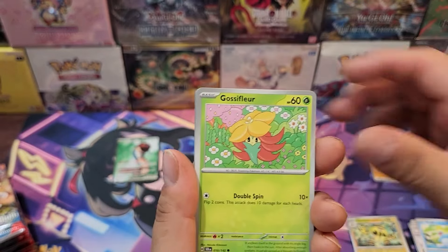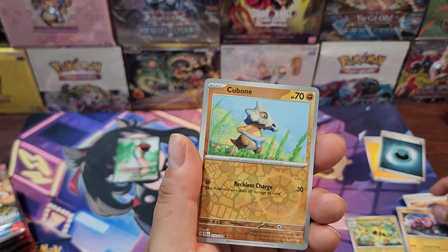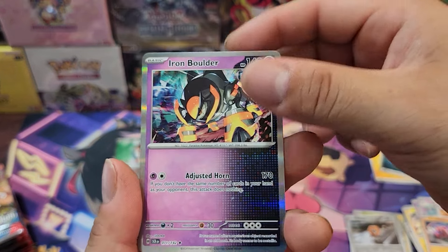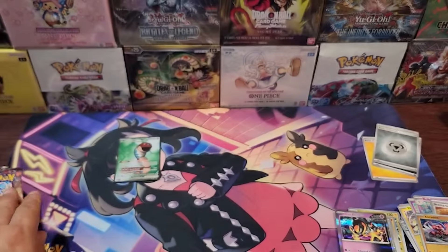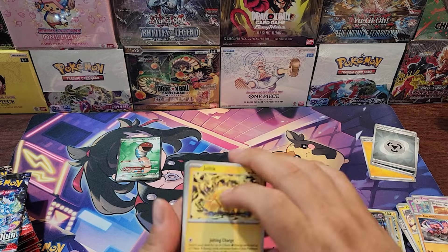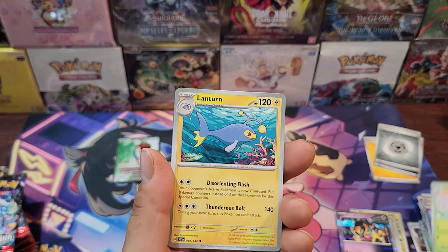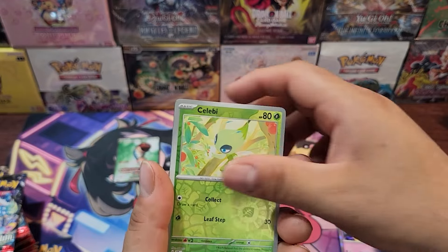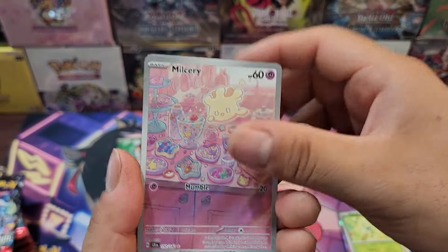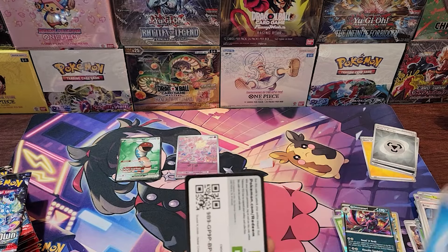That would be cool if we actually pull a Lapras. I'm curious to see those illustration rares — the Squirtle and Bulbasaur. We got Cubchoo, Meltan, and Iron Boulder — that looks pretty cool. Energy card and code card. Then we got Lacy — these are all going to be reverse holos. We got Hydrapple and Galvantula EX, so this is going to be a pretty good set. And we pulled the Milcery illustration card — our first illustration rare! That's pretty cool, and Grimmsnarl in the back.